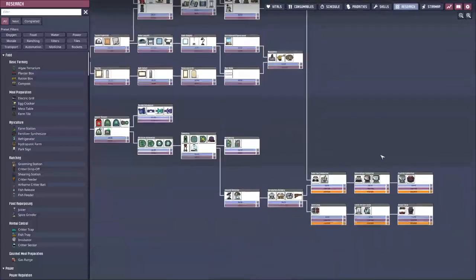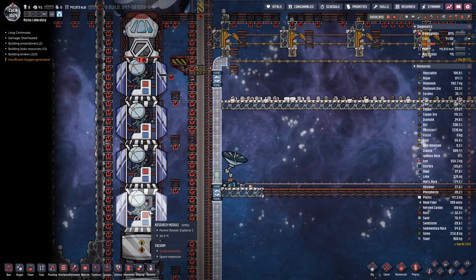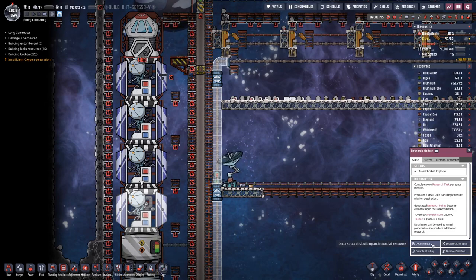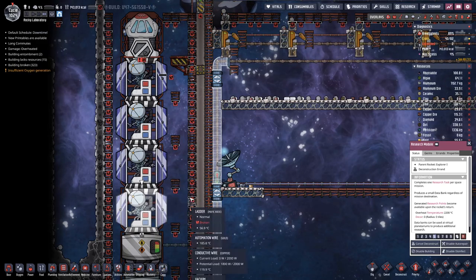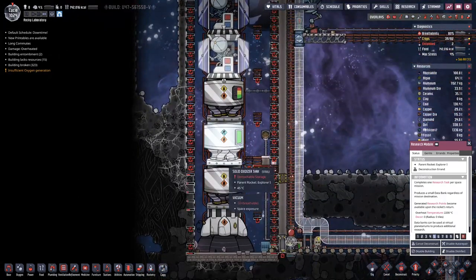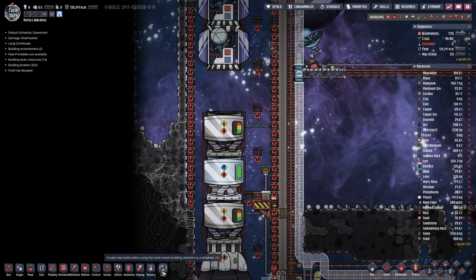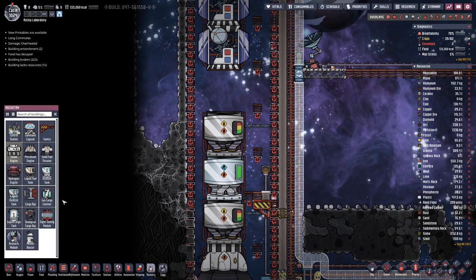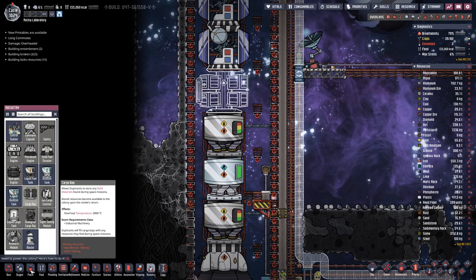We also managed to complete all our research, which means we no longer need the research station. What we will do is deconstruct two modules and replace them with cargo modules, because then we are still good enough to launch this rocket to the closest asteroid where we can harvest stuff.